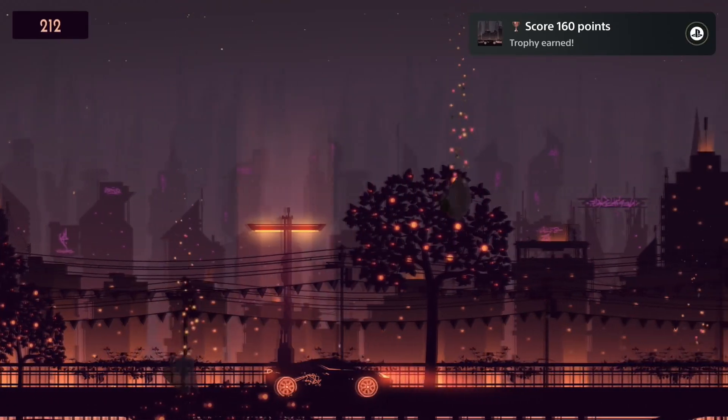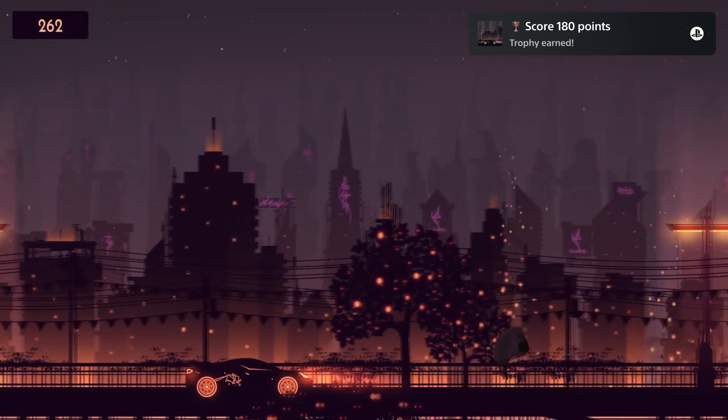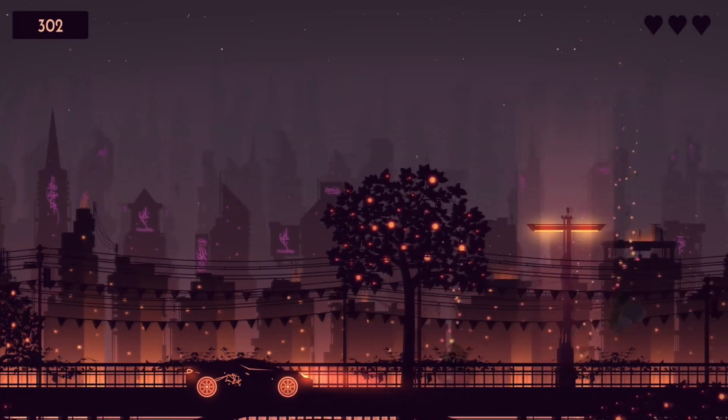To get the platinum you need to score 1400 points, which takes about 3 minutes if you can do it in one run. To play the game you only need your left stick to drive left and right.